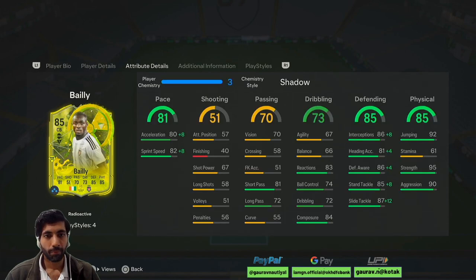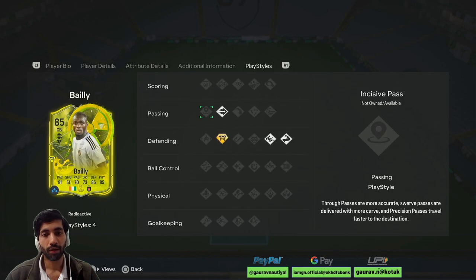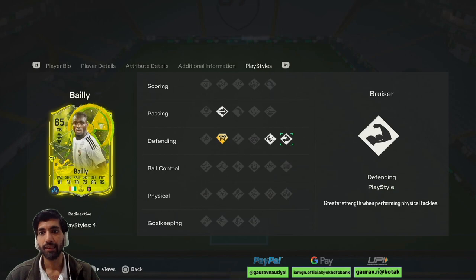He can only play as a CB. Pace is in the decent area — 88 acceleration, 90 sprint speed is actually very nice. Shooting wise not that good, passing is decent, dribbling wise he is not that agile. Defending wise he looks solid: 90 awareness, 94 interception, 93 stand tackle, 99 slide tackle which is very nice for a centre back. Physicality wise he looks super solid and strong. His playstyles: pink pass, block plus, slide tackle and bruiser.